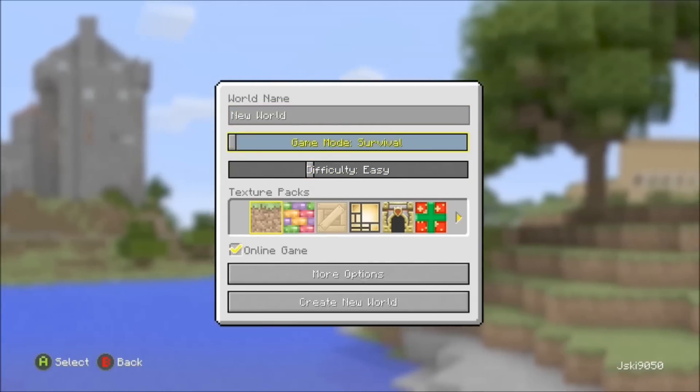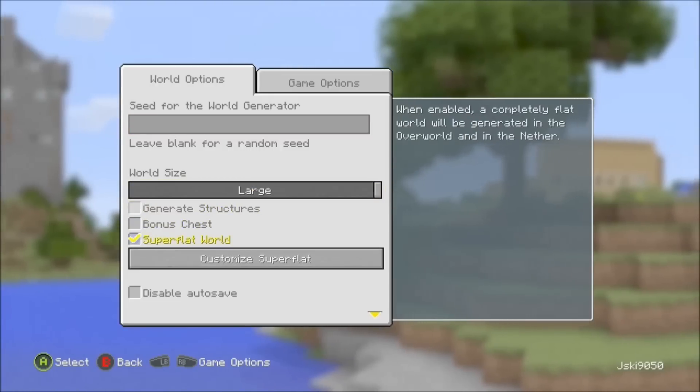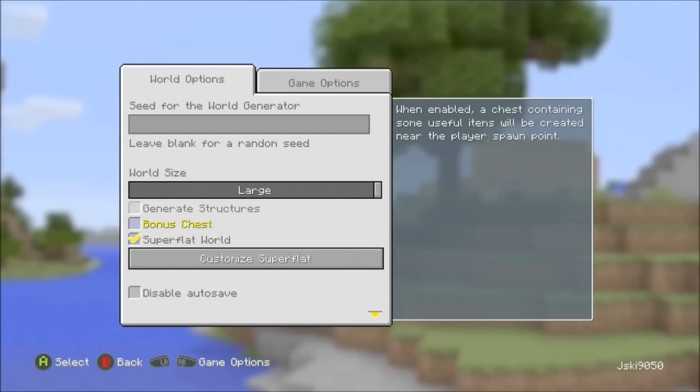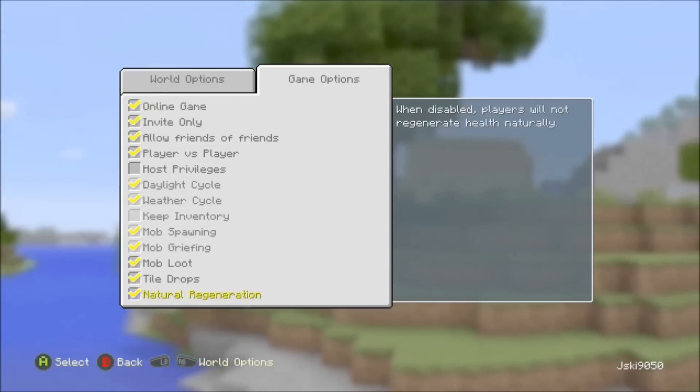So what we're going to do is put this on easy so I can show you there's two dragons. Going to creative, go in, and you're going to take off Generate Structures — even though it'll take it off when you put super flat on, you're going to want to go into the extra settings for the custom super flat.